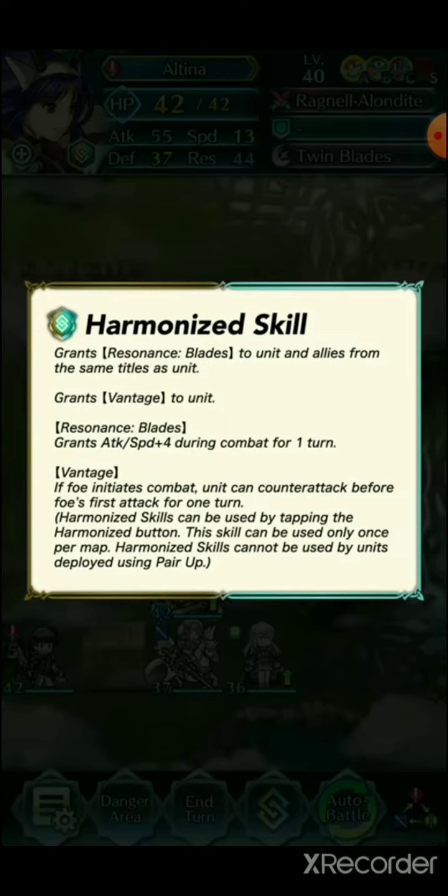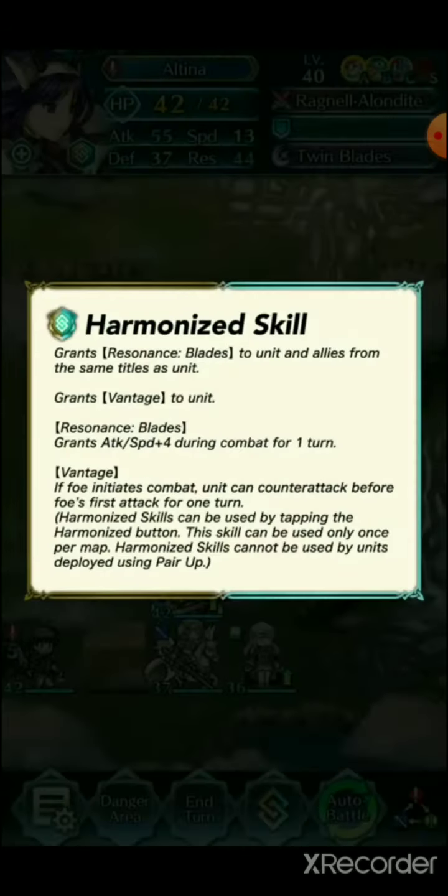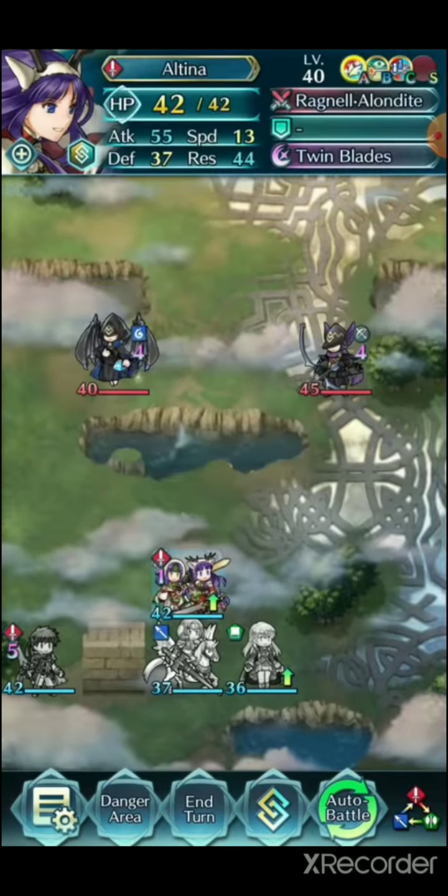I think Desperation is not as strong as Vantage in this context. I'll have to check. And the Attack Speed bonus applies to everyone on the map.